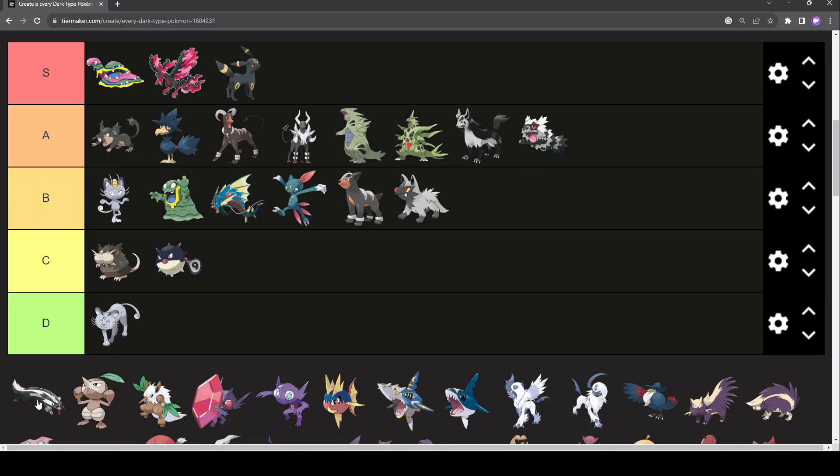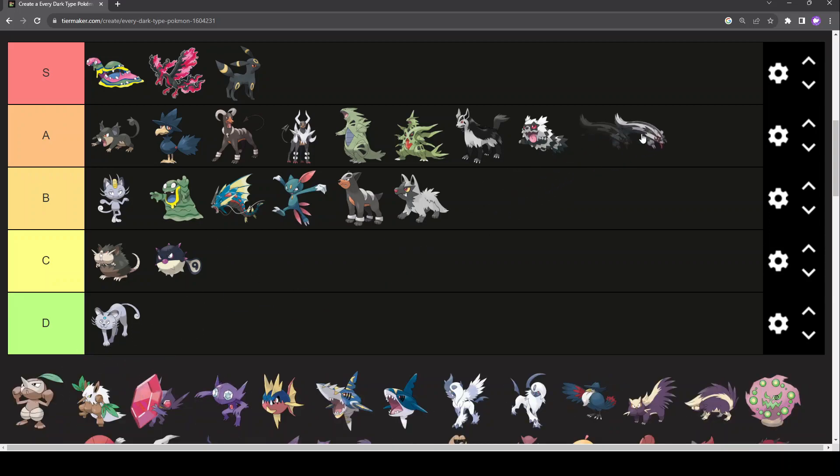Galarian Linoone — it doesn't work as a cute thing, but it does work as a scary thing. Look at it — it is quite scary, much scarier than regular Linoone. Regular Linoone doesn't have the meme status or cuteness of Zigzagoon. But Galarian Linoone holds a candle to its own Zigzagoon just because it's scary.